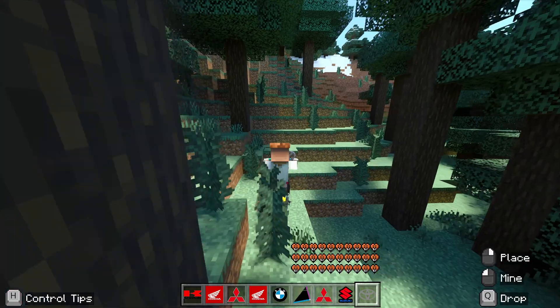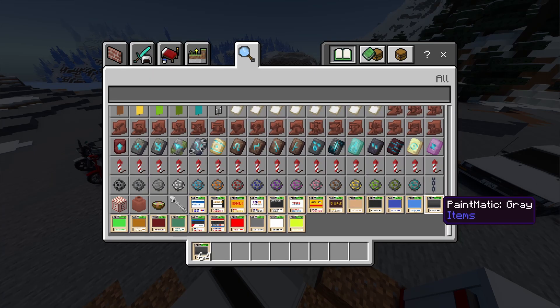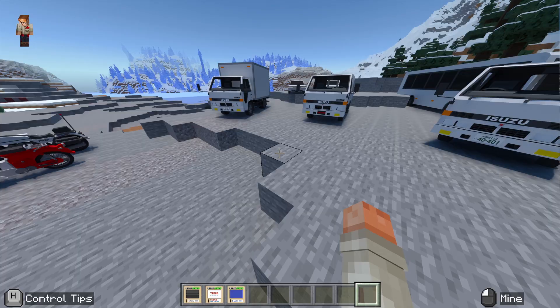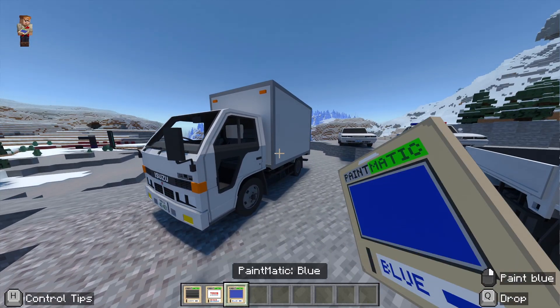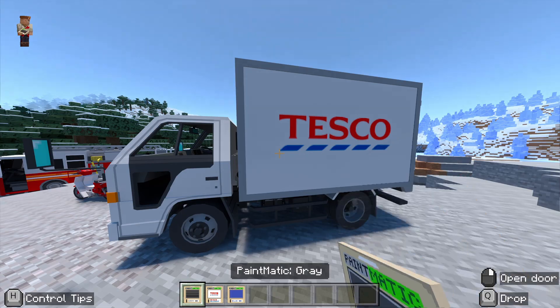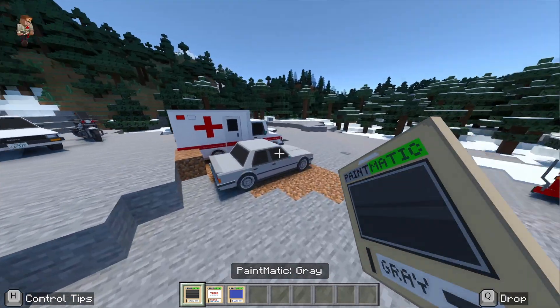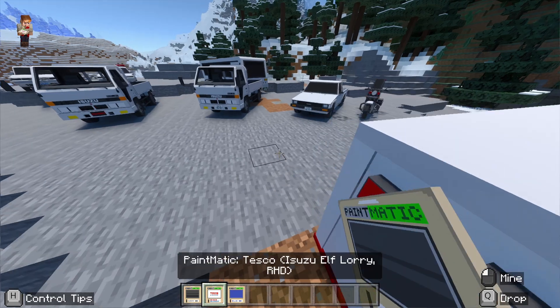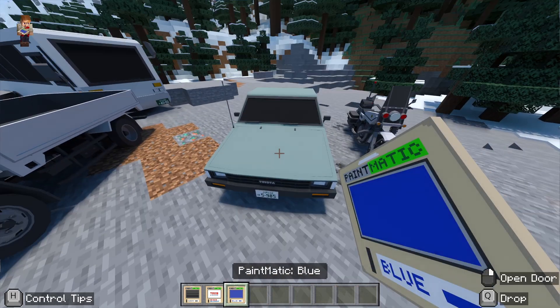One of the other things you can do with these cars as well is you can paint them. So if you go to your inventory, scroll right to the bottom, you get this paint-matic selection of items. Certain ones will work with certain vehicles — it does say in the description how to do this. But you can paint this one black, you can make that Tesco van at the back, and this one will go blue. Not every color works for every car.